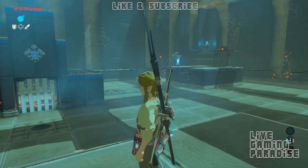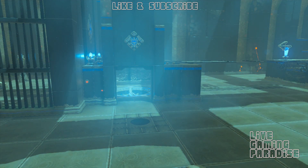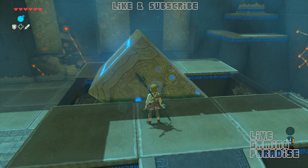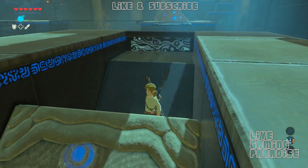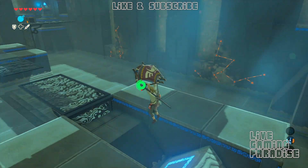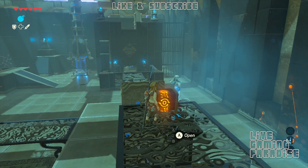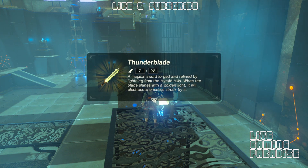When it does that, the bars will open up and you have access to the monk and can collect your orb. Now we need to go get the chest. Get Link to go on this shooty shooty mechanism and when you're in the air just glide over to the next mechanism. Then go right and climb up that platform where the chest is and pick up the thunder blade inside the chest.